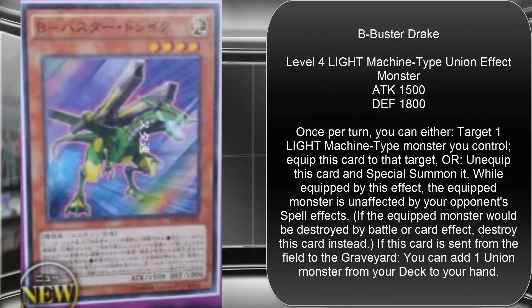The next one is B Buster Drake. Basically the same stats — it's a Light Machine union, Level 4, 1500 Attack, 1800 Defense, so a little more defensive. The effect is essentially the same; the only difference is this one protects from spell cards. The last part of its effect is: if this card is sent from the field to the graveyard, you can add one union monster from your deck to your hand. So this one's more of a searcher, which is probably the best last effect of the three. Being able to protect from spell cards and search for union monsters is always a plus.